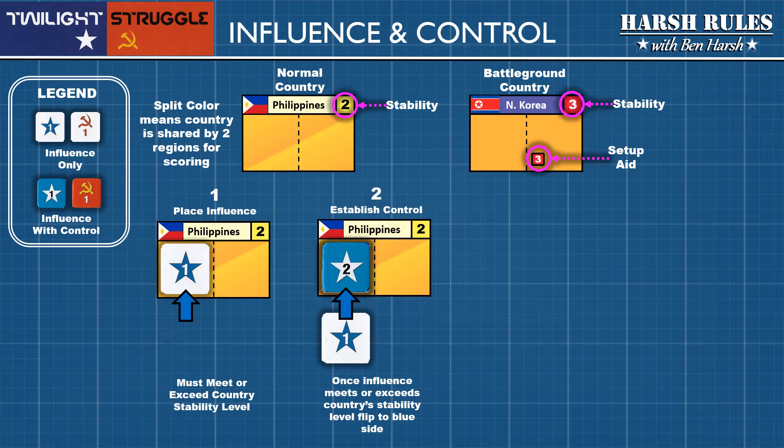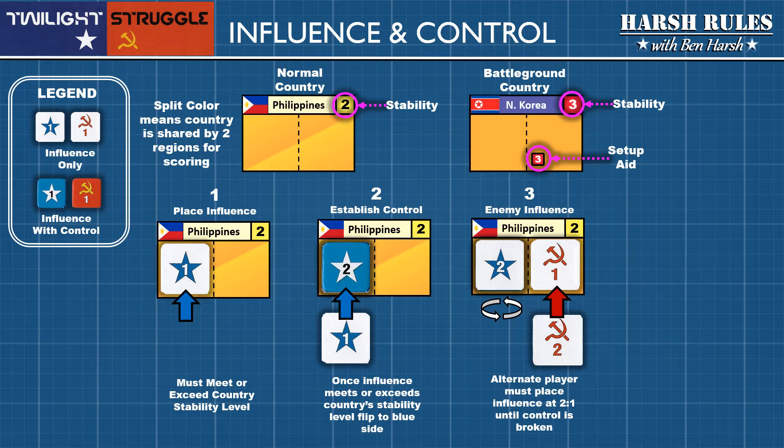Let's say that an enemy superpower decides to place its own influence. When one superpower has control, the enemy can only place influence at a ratio of 2 to 1 — in other words, they must spend two influence to place one influence marker on the country. As a result of the USSR placing one influence marker, this breaks the U.S. control of the Philippines. The U.S. control marker is flipped back to the white influence side. The reason is that the controlling superpower's influence must always meet or exceed the country's stability plus any enemy influence. The country's stability is 2 plus the USSR's influence of 1, which equals 3. The U.S. influence in the Philippines is only 2, therefore they lose control of the country.